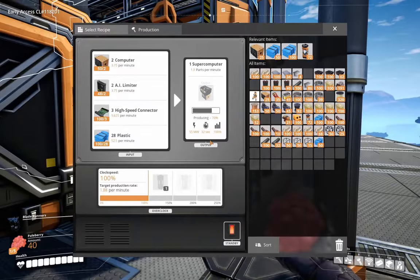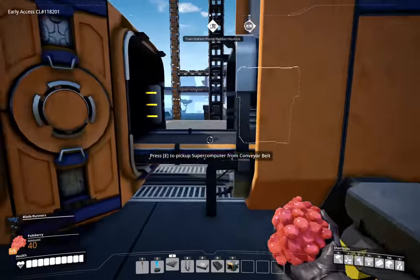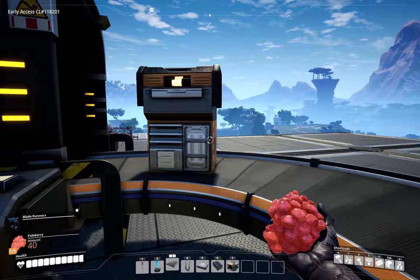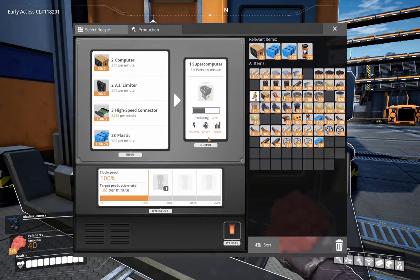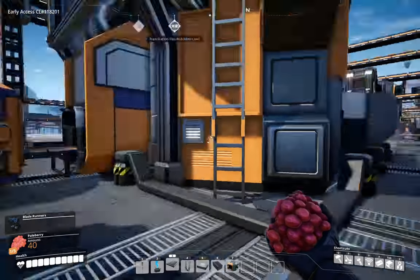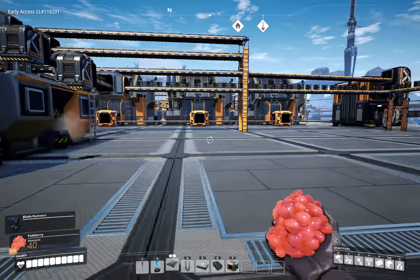Our first supercomputer — let's go see it. There it is! I don't know if there are alternate recipes. After all that work wiring this up, it would be a shame to break it all down. But two a minute isn't bad — an hour goes by and you'll have 120 of them. Not too bad. You don't use them in vast amounts, but you do need them for unlocking stuff.